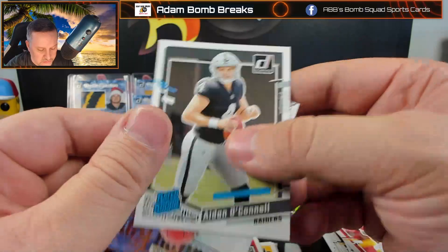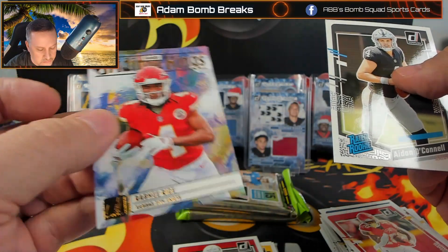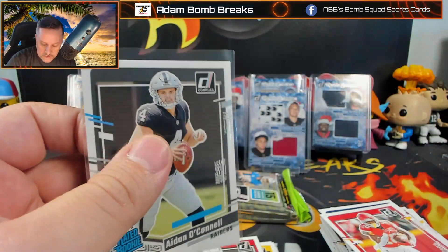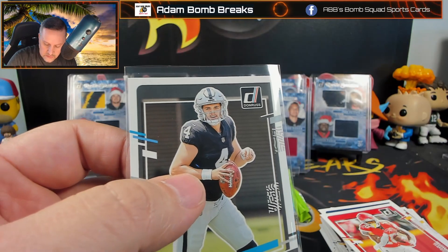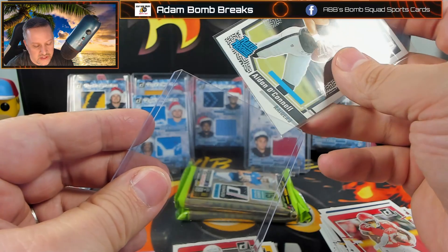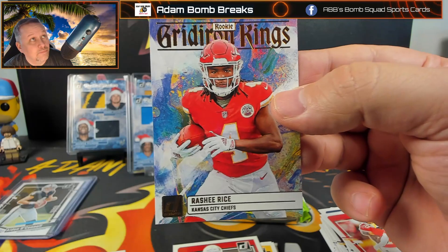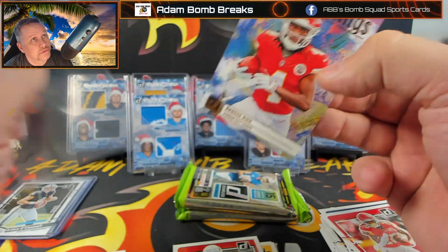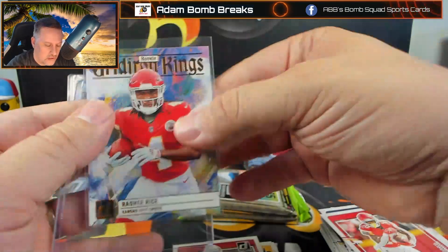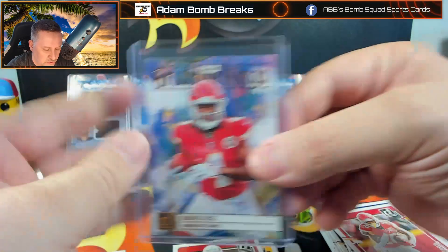Aiden O'Connell and Clayton Tune, and Rasheed Rice on the rookie Gridiron Kings. O'Connell's been playing pretty well — when your team scores 63 points, your hobby value goes up. And Rasheed Rice might be the answer to who is the Chiefs' new wide receiver now that Tariq is gone — he's had two or three good games in a row.